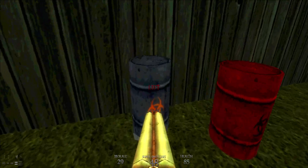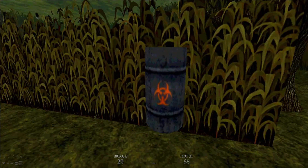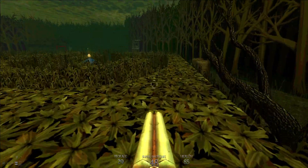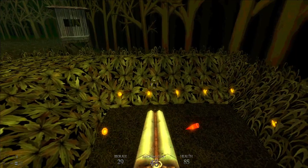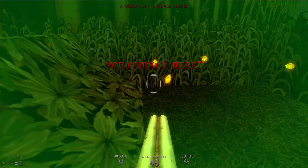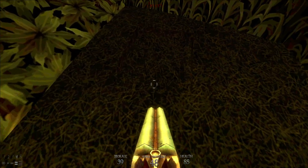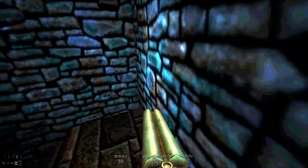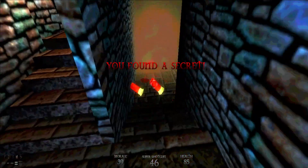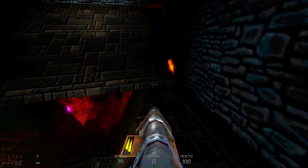We're gonna find another secret area by using this biohazard barrel — we're gonna use it to step atop of this thing here. Yes, we've already found our third secret area. We'll hit the E button on the keyboard, go down here, and we've already found a fourth secret area.